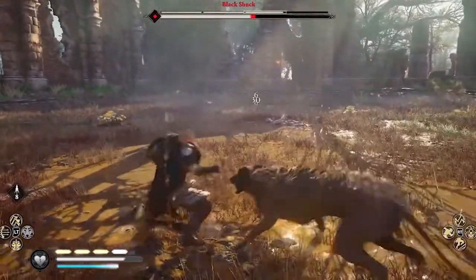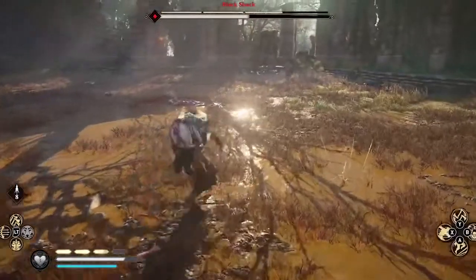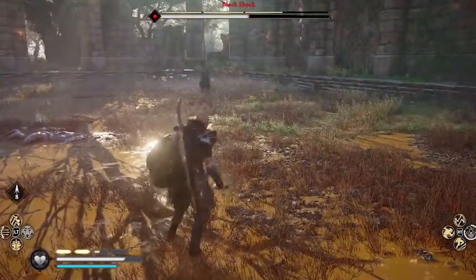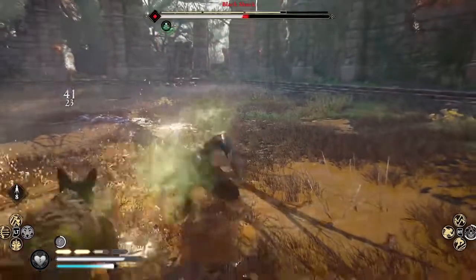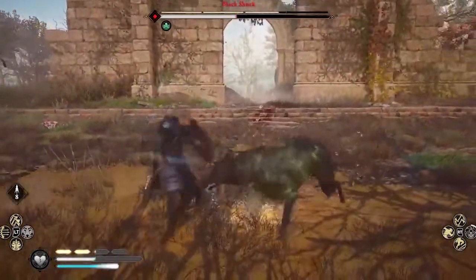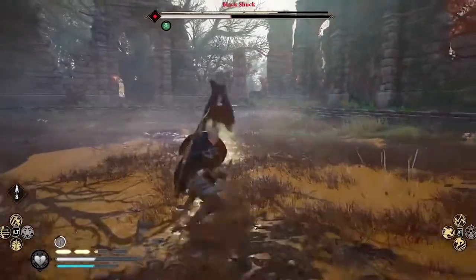How you get that Poison Strike ability is by bringing four Order Medallions to the Hidden Ones Bureau. And then I just used it again. You'll get two abilities — there's a Poison for your weapon in the melee abilities, and then there's a Poison for your arrows in the ranged abilities. I'm using the melee one here to coat my blade.